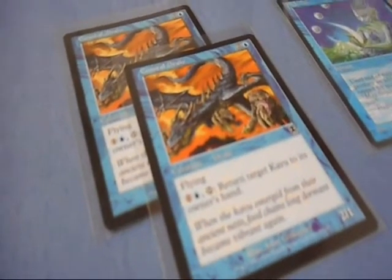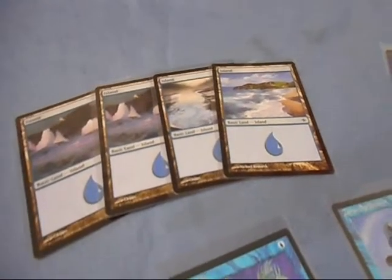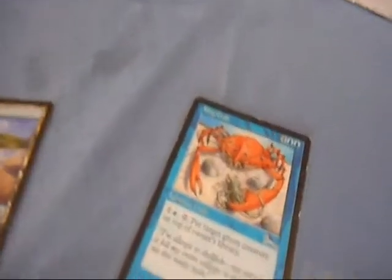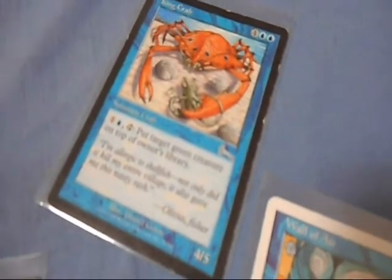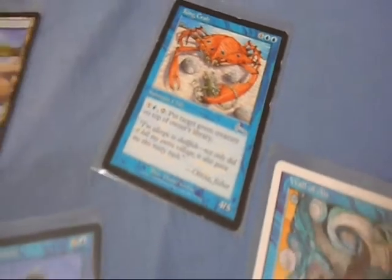The first color I'm going to talk about is blue. As you might guess, blue is the color of water and air in this game. You'll see a lot of cards that deal with creatures that have flying, and a lot of amphibious cards like the King Crab. This is one of the better creatures you can put in your blue deck — it's a 4/5 creature and it costs 6 to get out, but it's an awesome card to have in your deck.